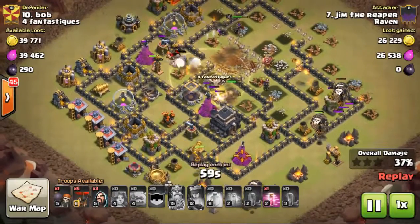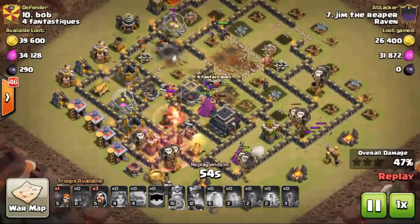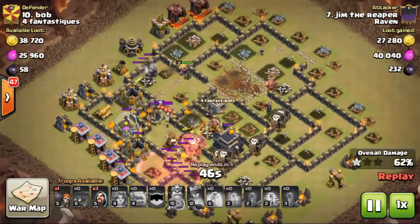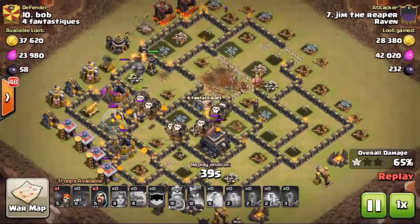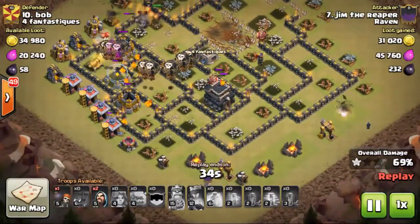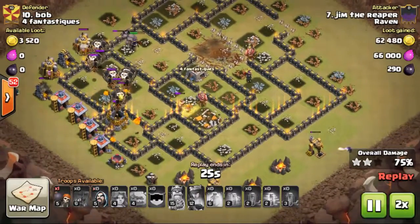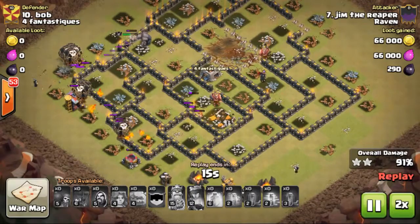Here comes in the hound from the clan castle, followed by the rest of his loons. Haste to help those loons move through. Final X-Bow and cannon go down — all those loons do the job. Very nice attack Jim, overkill that base — still has two wizards up and a wallbreaker. Going to 2x past the cleanup.